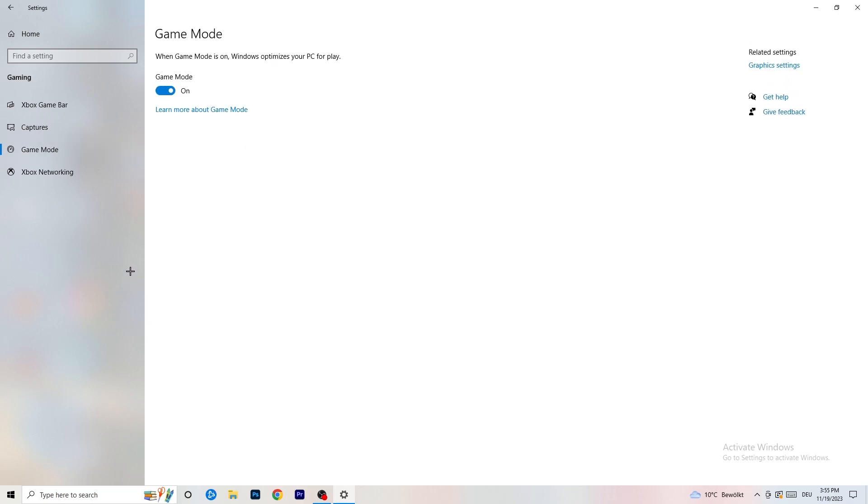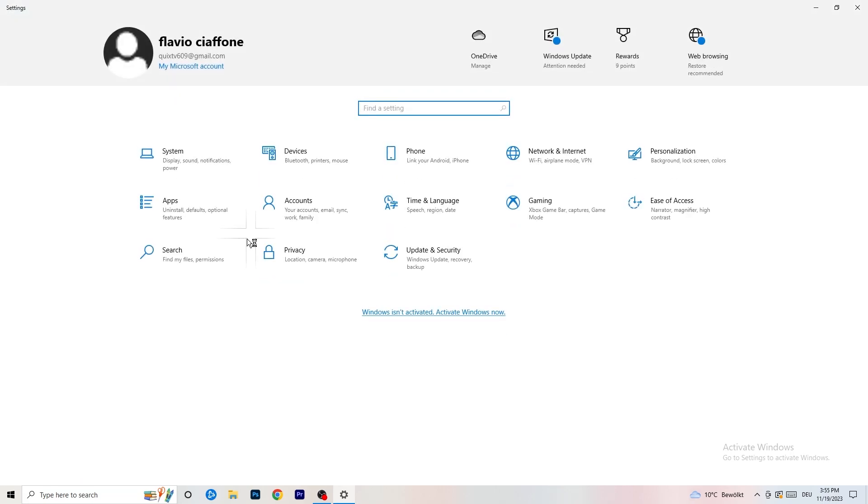Also make sure background audio recording is off. Go to Game Mode — whether to turn it on or off depends on your PC, so check it for yourself. Some PCs work better with it on and some work better with it off.